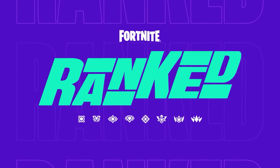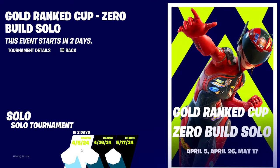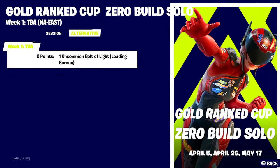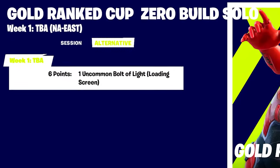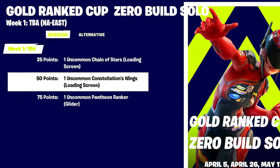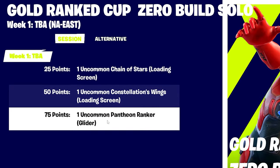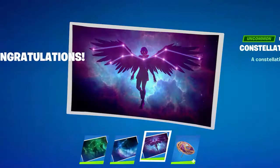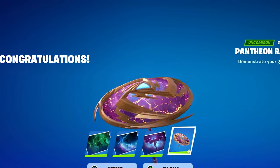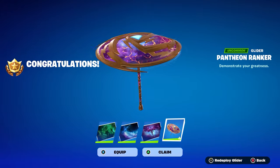Starting April 5th, we now have a ranked cup unlocking four free rewards. The Bolt of the Light loading screen is achievable by simply playing six matches. The other two are achievable with 25 points or 50 points. And if you get 75 points, you'll be able to use the new ranked umbrella, which you can customize based upon the rank you achieve inside of the ranked cup.